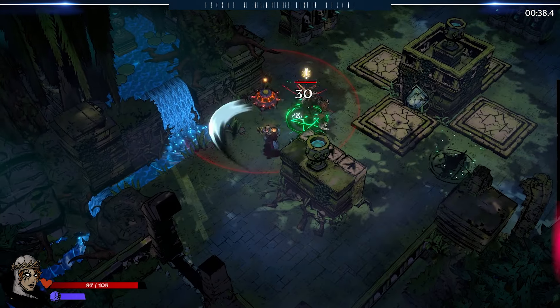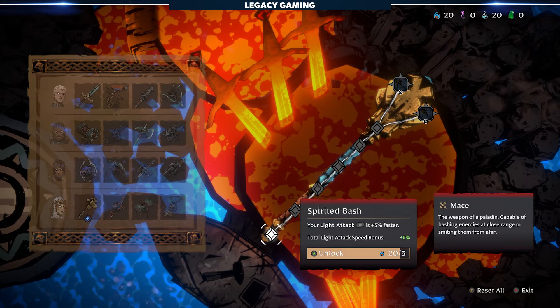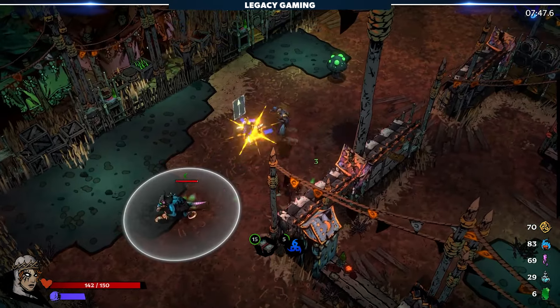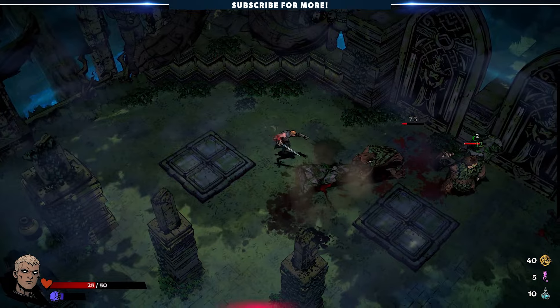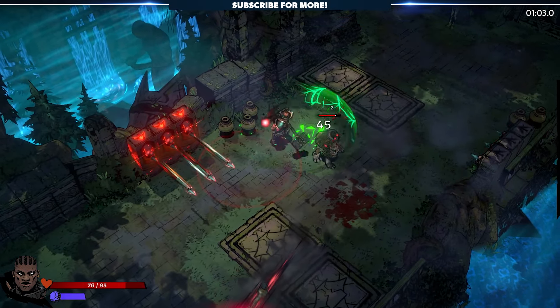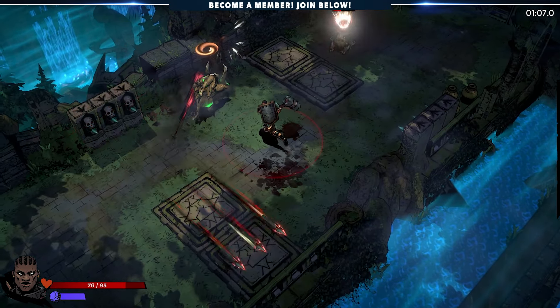Once you get your bearings in base camp, things move pretty quickly, and between runs you'll upgrade your gear, make a few adjustments, and be on your way to take on Arthur and his legion of corrupted knights. Let's talk about the action, because this is where things really start to get interesting. If you've played other action roguelites, Sworn is going to feel familiar — and that's a good thing, because they really nailed the action combat.